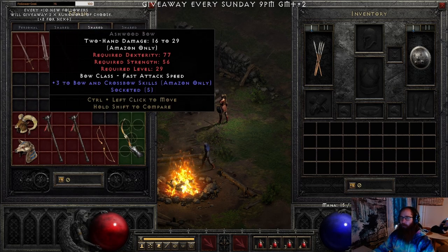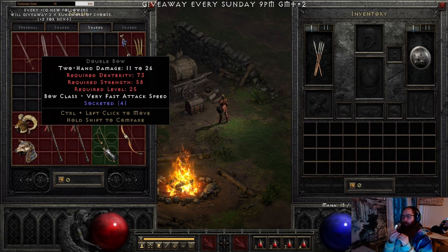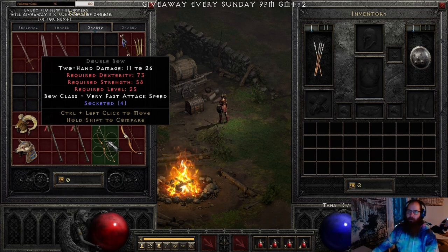For the Ashwood Bow for a level 30 Armageddon build, you want to have at least plus 10 enhanced damage with plus 3 to Bow skills. The Short Bow must have 15 enhanced damage — this is used for low-level dueling Amazon. I have one with 15 ED myself and use it in PvP dueling. If you only have 14 ED, it's not worth keeping — look for the 15 ED.